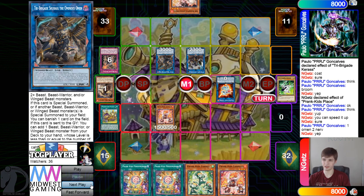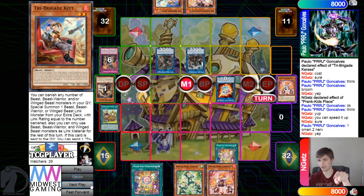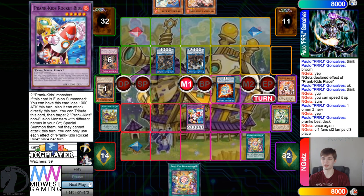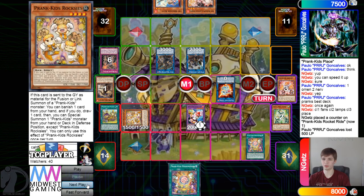Revolt summons and then gets rid of them for Omen. They activate Nervo and Omen: search out Kit from deck to hand, banish Fire, then fusion spell — Pranks best deck once again. Summon out Rocket Ride and get those effects, summoning out Roxy's and Water.